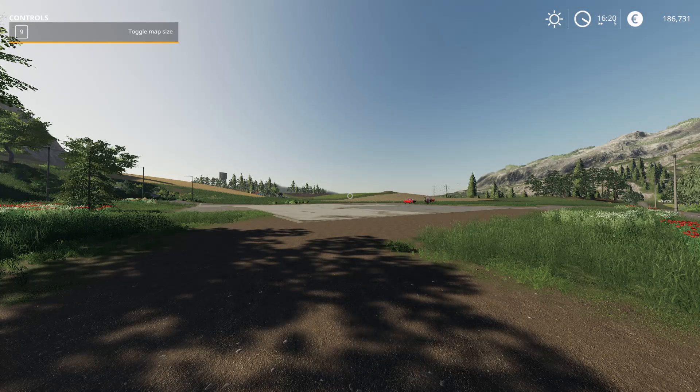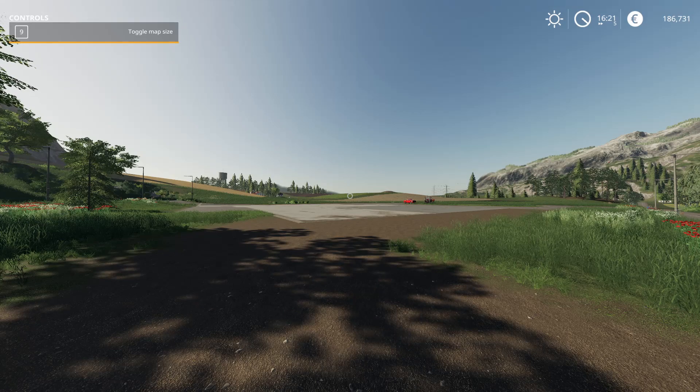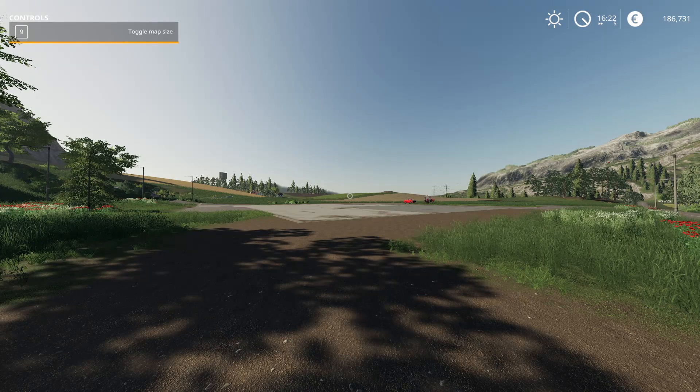Hey guys, it's Harm None. Today we're hopping back onto the farm in Farming Simulator 19. This is episode two of Harm None's Farm — I'm excited, we're gonna get some work done today. I've done a little bit of research, I've learned a few things about the game, so we're gonna try to employ those strategies today and maybe get some money happening here.